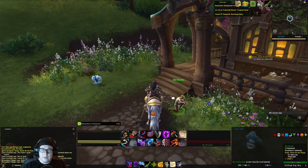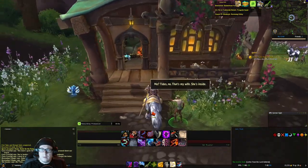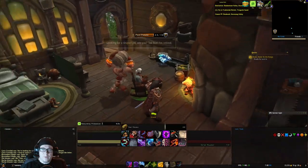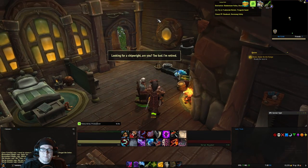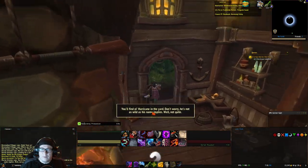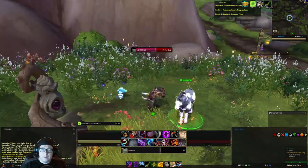We're going to talk to old Atwaterstead. Then we go in the house and go through some story. We then turn the quest in to her, and then we've got to saddle Hurricane. So we come here and click the saddle.